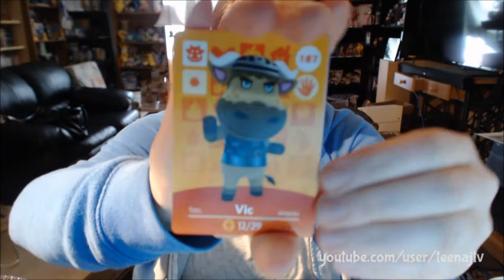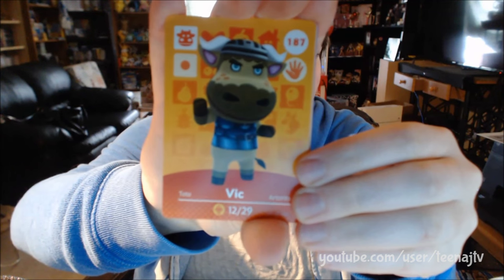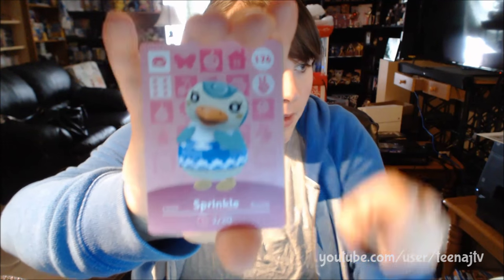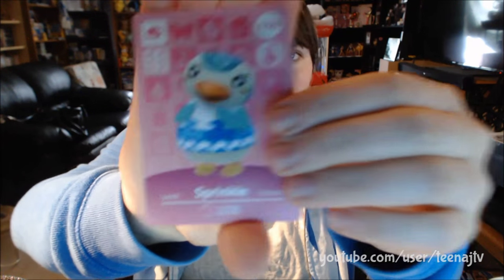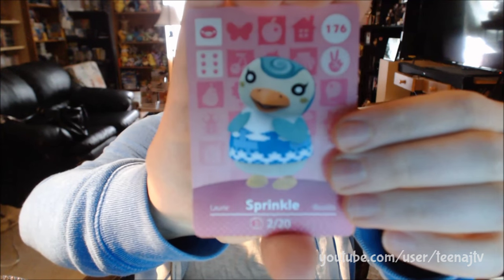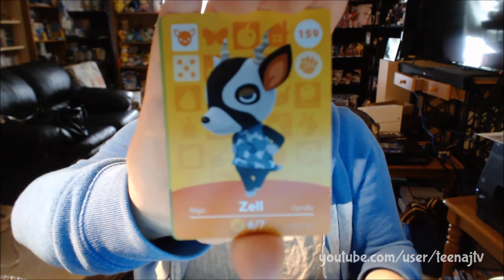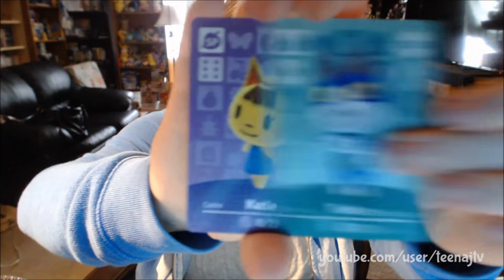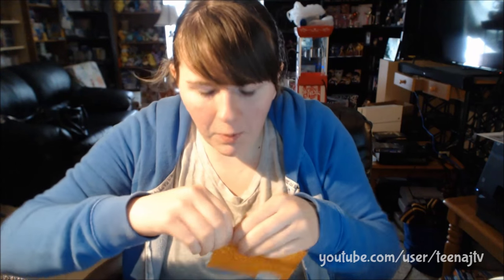We have — I'm going to say, pronounce that as Vic. Sprinkle. Oh, this is so cute for the art there. Zell. Whitney. Tom. And Katie is our special holographic one for this pack. Yay! Doing that as a kid always worked, right?